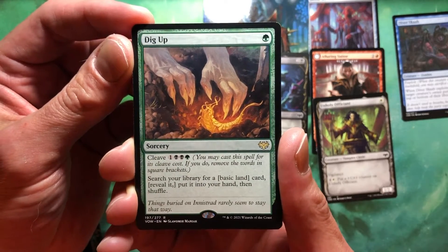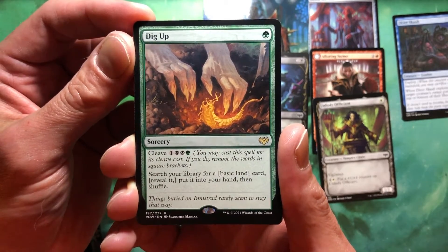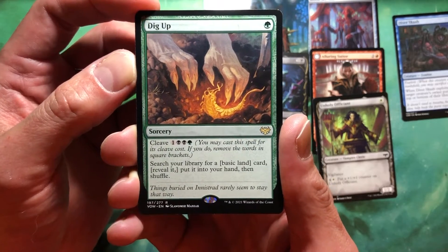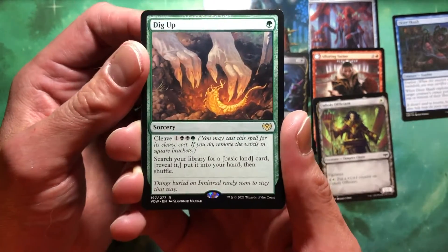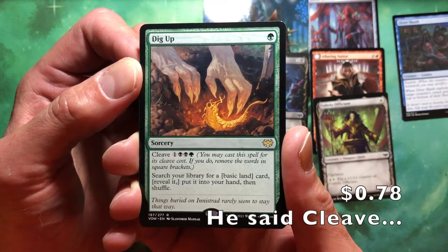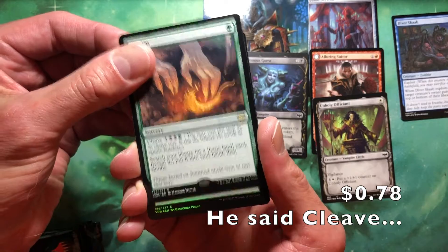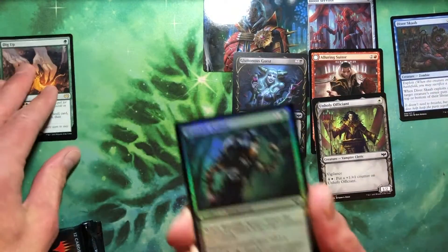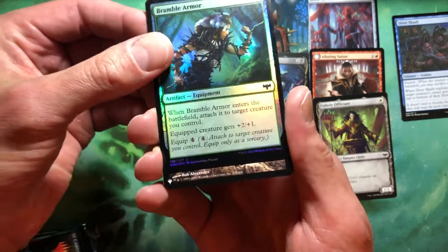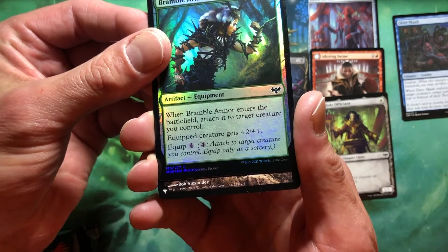Search your library for a basic land card, reveal it and put it in your hand, then shuffle. And if you cleave it, search your library for a card, put it in your hand, then shuffle. Probably not worth anything, but that is playable all day. And we got a foil common — put that over with the rares. Foil common for Bramble Armor.